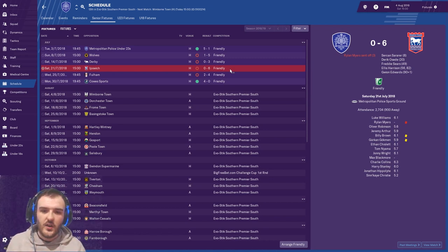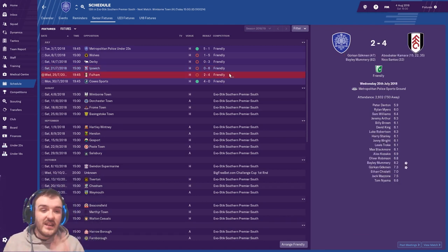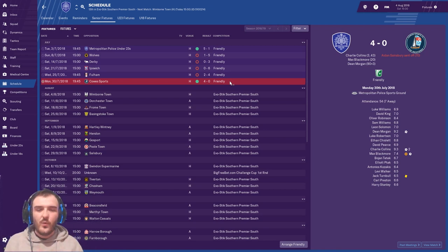Rylan Myers got sent off in the third minute against Ipswich, so any chance we had was definitely gone. But then we had a game against Fulham which was almost competitive — they were 4-0 up at half time but we scored two in the second half, so it finished 4-2. Then we had a friendly just about a week ago to get players ready and morale up before the season — Charlie Collins getting a double, Max Blackmore getting one, and Dean Morgan finishing the game off in the 93rd minute.